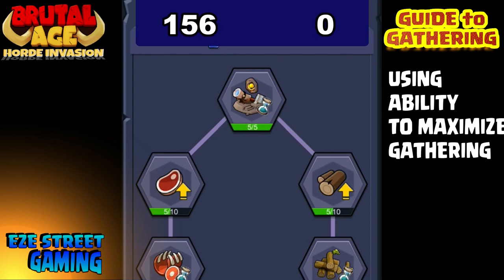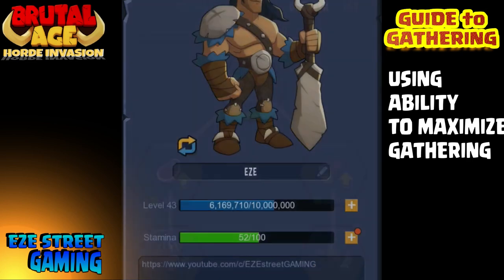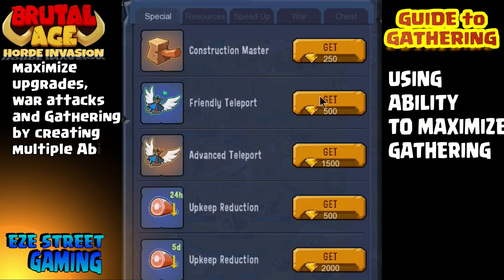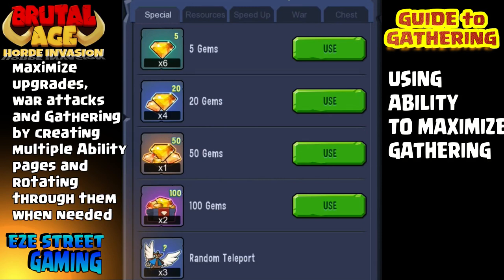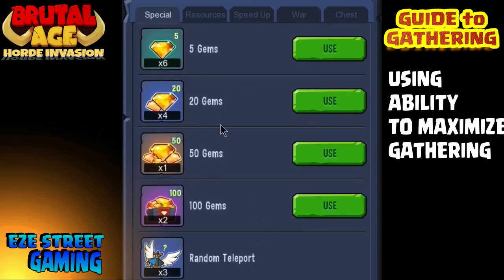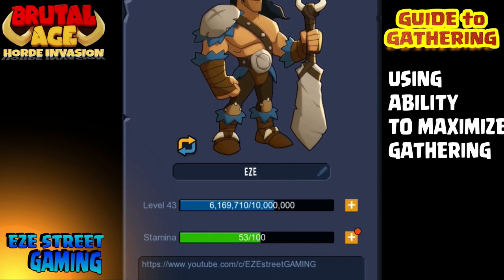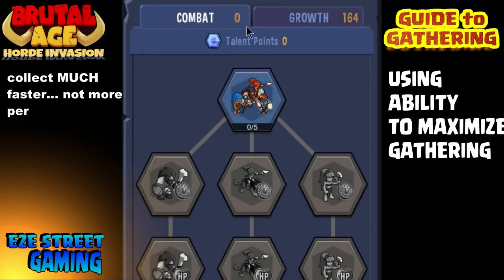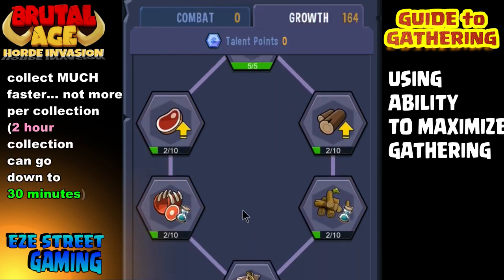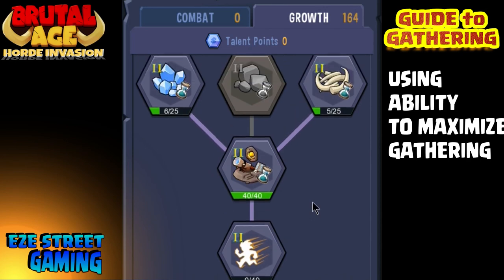But then, just as you think you're doing everything right and switching back and forth, you'll realize there's a third thing you can do — set up a third talent page focused all on production and collecting. This is not something you have to do, but certain players have been doing it. I've noticed they can donate so many resources constantly because they have maximized both how much they can collect and how much their base can produce by changing their ability page. The sacrifice is you'll have to spend gems to switch back and forth.